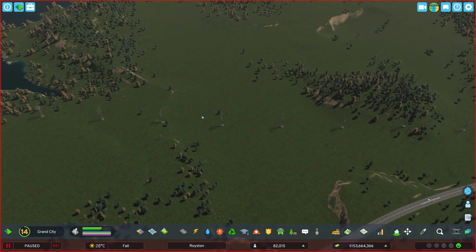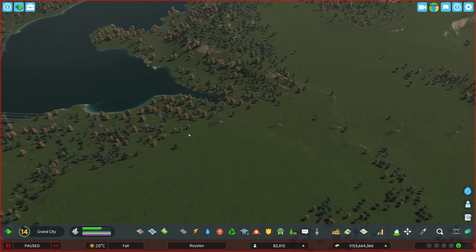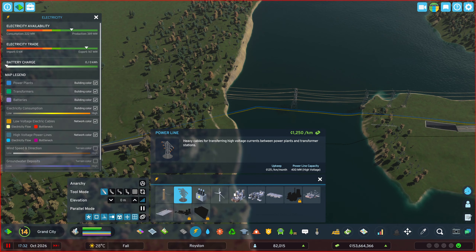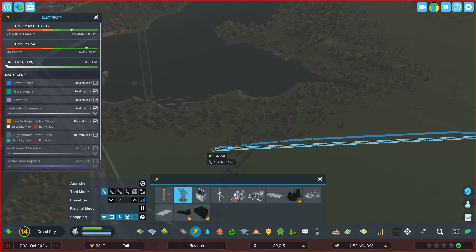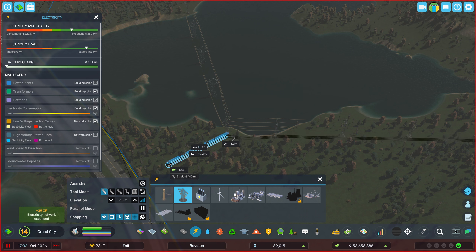We might need to redo this a little bit over here, maybe hook up from here. That's not a problem — we can still do that underground. Let's see what we can do, because I'd like to get rid of those power poles. There we go, that should do it. They might be a little bit in the way, but if we do it like this, that should be okay. Hopefully we don't get any power outages.